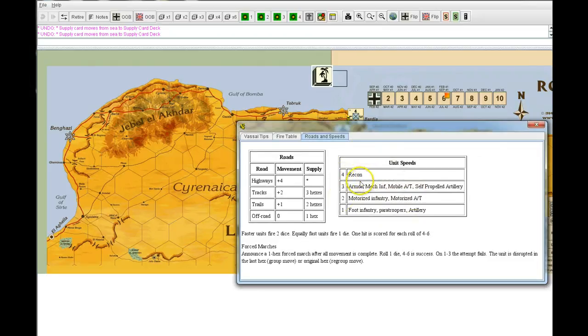Looking at the types of units in the game, there are only four types. Recon can move at a speed of four. Armor, mechanized infantry, and such can move at a speed of three. Motorized infantry and motorized AT can move at a speed of two. And infantry can move at a speed of one. Moving along the highway gives each unit a plus four to movement; along tracks, a plus two; along trails, a plus one; and off-road, zero.